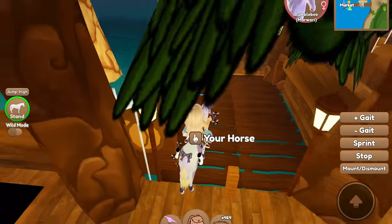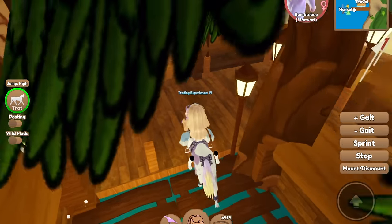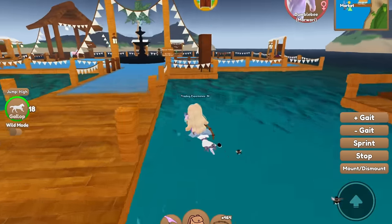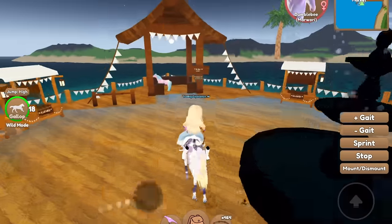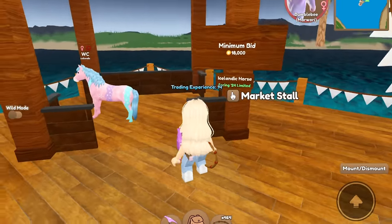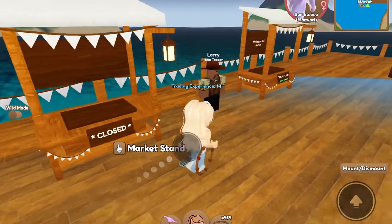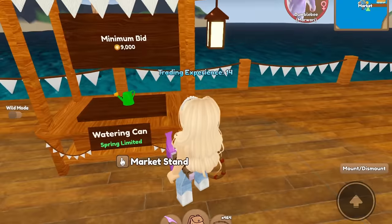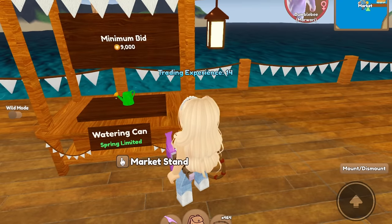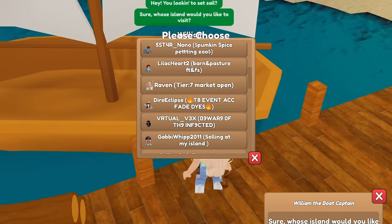Oh my goodness, look — they even made a bridge out of these log benches, that is crazy. All right, we got one here. Oh it looks like they have the Easter egg Icelandic for sale, as well as some other spring things. The minimum bid is 18,000 — this is wild caught, I have quite a few of those so we're gonna pass. They have a watering can but I'm not sure about the colors — it's emerald and topaz though. And then a meltdown ball.